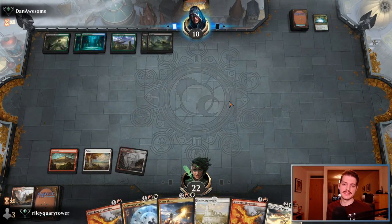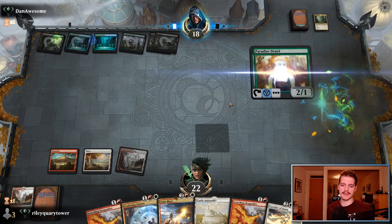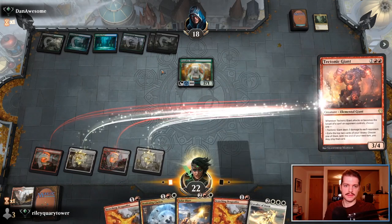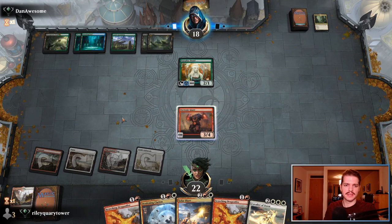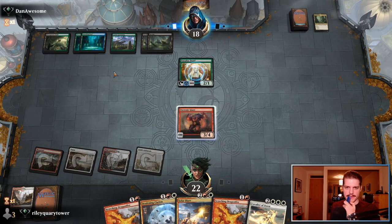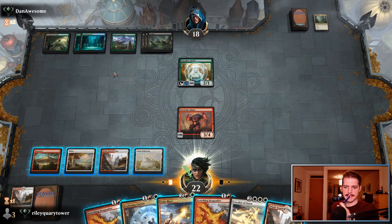That was pretty disgusting. Zagoth Triumph, sure, and a Parabas Druid. Tectonic Giant's not too bad. Maybe we should have killed the Paradise Druid in case they draw Ugin — they can't cast Ugin this turn though, that's only seven mana. Another removal spell? No, just a land. I think we just get rid of the... yeah, I'm happy to do that. So, do this and this.